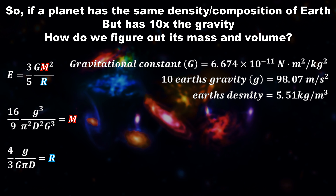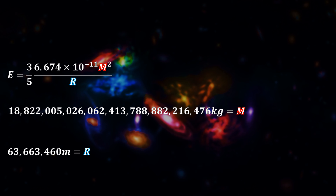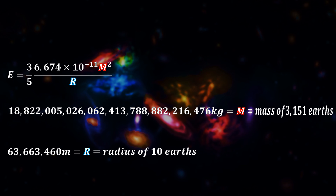Let's start plugging in the values. After plugging in the values, we get these numbers. The first one, for the mass of planet Vegeta, is 3,151 times the mass of planet Earth. And if we look at the radius of planet Vegeta, the radius is ironically just 10 times bigger than that of Earth.